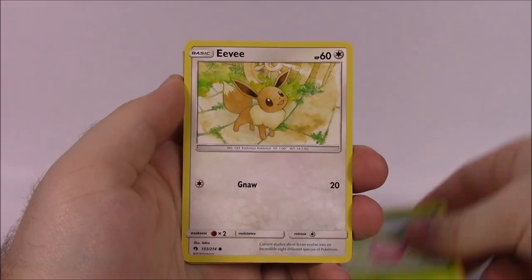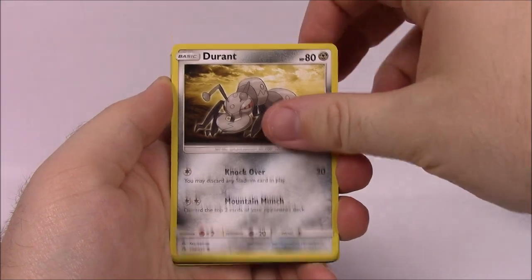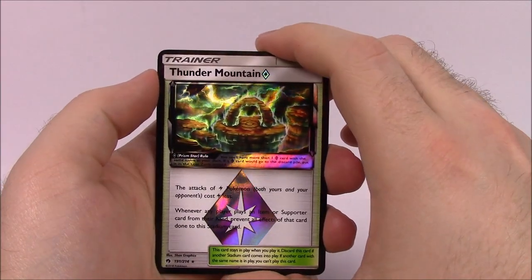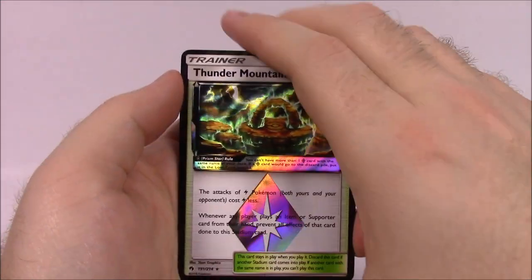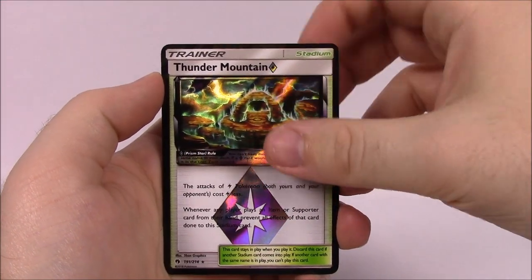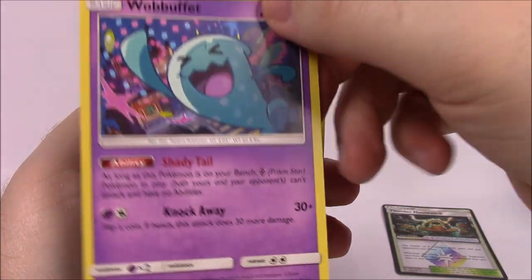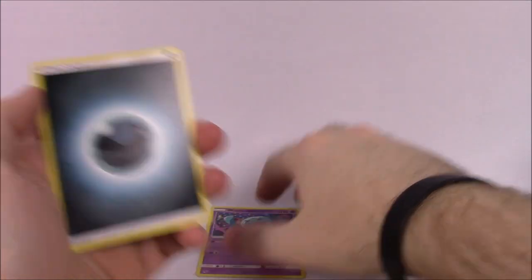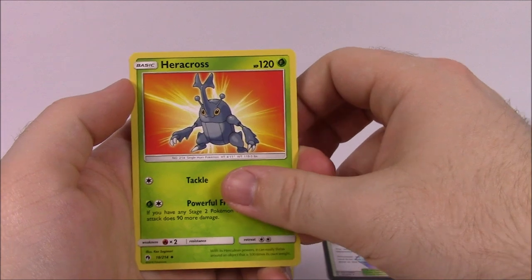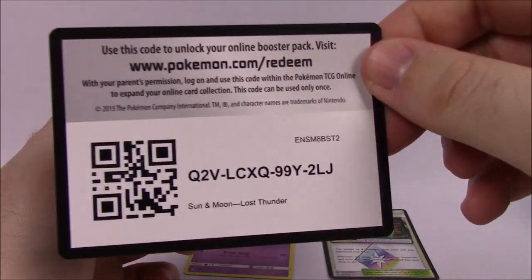From our first pack, we've got a Hoppip, Eevee, another Hoppip with a different artwork, Pikipek, Durant, and starting off with a Prism Star — a Thunder Mountain Trainer card, which looks really cool. Then we've got a Wobbuffet as our rare — it's not hollow or anything, but that is our rare card. Then we've got a Dark Energy, Heracross, Pinsir, Memory Energy, and the code.